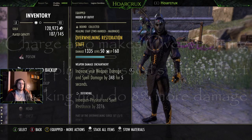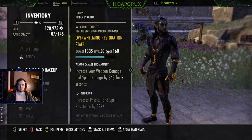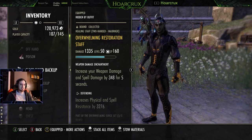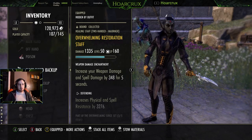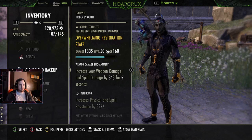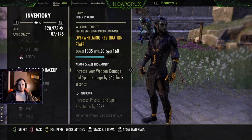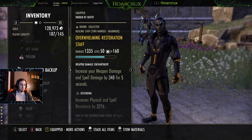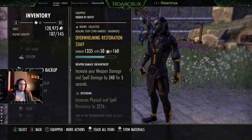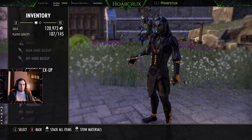On the back bar we're running a Resto Staff. In my opinion it's the best option. I tried Crested Cyrodiil and Sword and Board builds, but the problem with Sword and Board is if you go against any heavy dot build, you're just done as soon as you get off your back bar. This build covers literally everything that can be thrown at you in Cyrodiil. The back bar has a weapon damage glyph, which keeps our healing up and also gives us added spell damage when we swap to our front bar for burst. We're running a 5-1-1 setup to maximize our Undaunted.